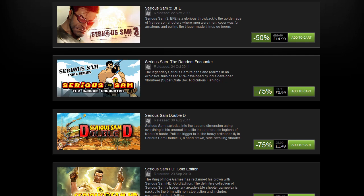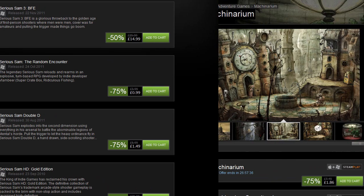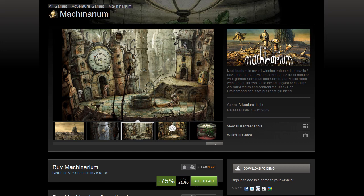Machinarium — 75% off, that's $2.50, €1.86, £1.86, AUS$2.50. If you have any passing interest in point-and-clicks, Machinarium by Amanita Design is amazing. Fantastic art style, a really great story, absolutely stellar puzzles. You control this cute robot who is impossible not to adore. I don't even like point-and-clicks and I enjoyed Machinarium. It also has an amazing soundtrack — I actually have one of the limited edition signed LPs on my shelf. Definitely worth it.